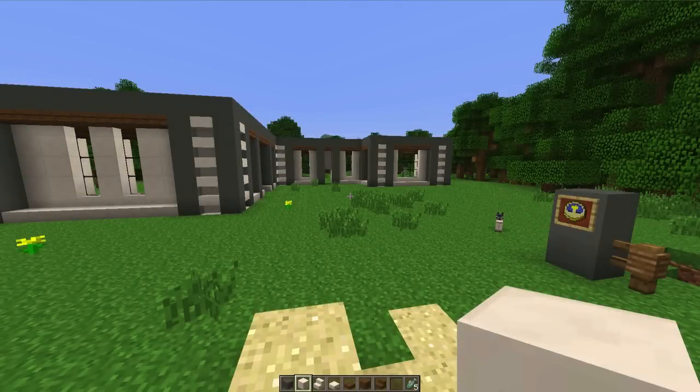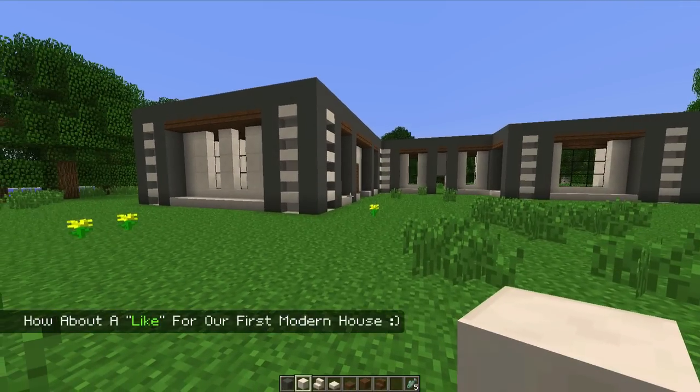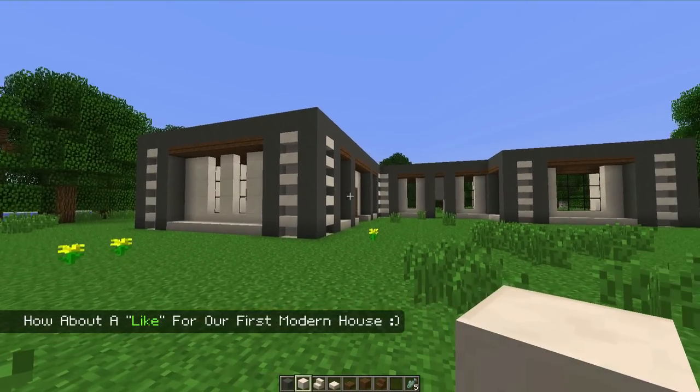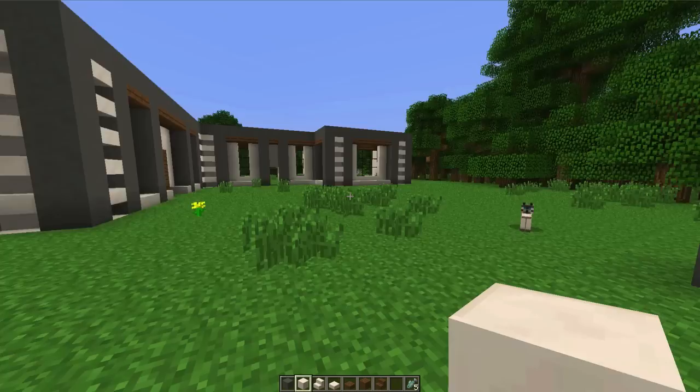All right, welcome back. As you can see, we've worked pretty hard in our last episode where we got kind of the base down for our structure. We got our palette of colors and materials laid out, but we need to finish our layout on the back of the house and then we can start working on our second story.